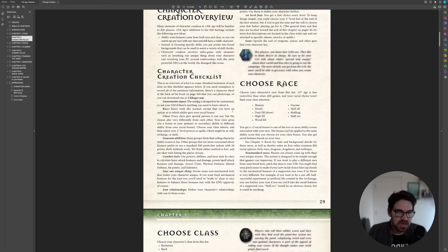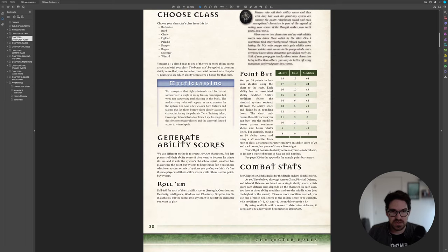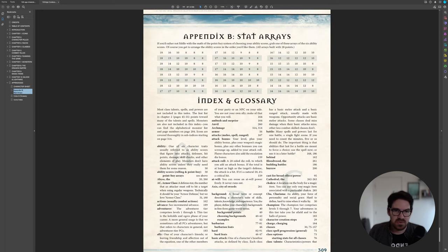We're going to get into the things that make 13th Age unique: your one unique thing, icon relationships, backgrounds — all very narrative with some mechanical influence. And of course all the class-related things like feats, talents, traits, and gear. I think we're going to go for a half-orc ranger for this build. We get a plus two racial bonus and a plus two class bonus, but you can't double dip — so half-orcs get plus two to dexterity or strength, and rangers also get plus two to strength, dexterity, or wisdom. You can't stack a plus four on any one ability.